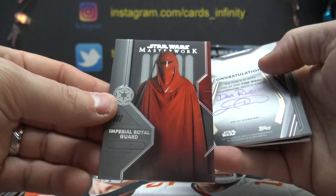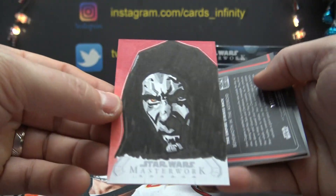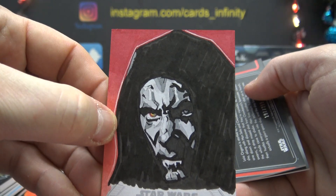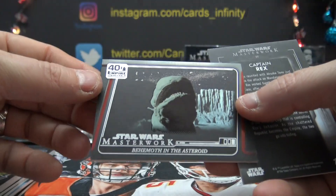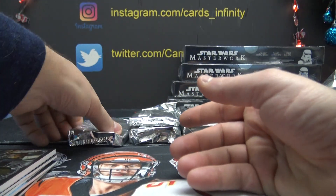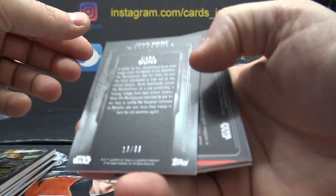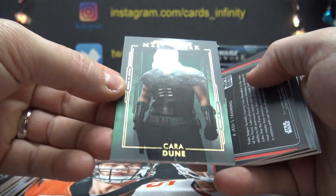4 Imperial. Oh, we got a sketch — 1 of 1, Dan Riveron sketch. Look into my eyes, I don't need therapy. Dime, you get the sketch, dude. 197. And Captain Rex is 9. Oh, Princess Leia was Carrie Fisher — it had to be a sticker autograph from a long time ago. Melvin, you get Cara Dune.